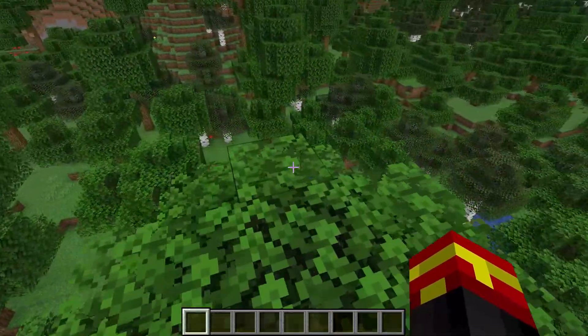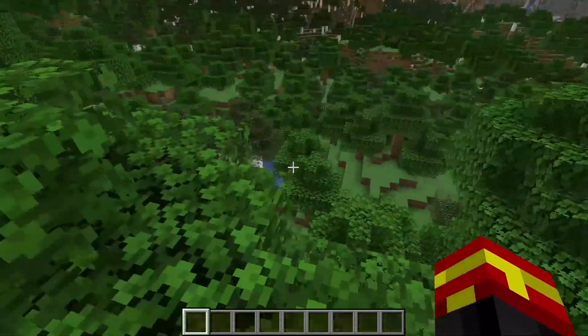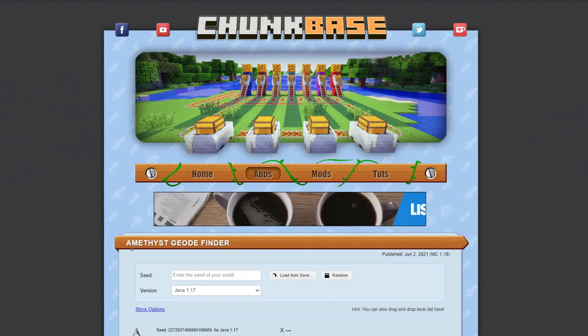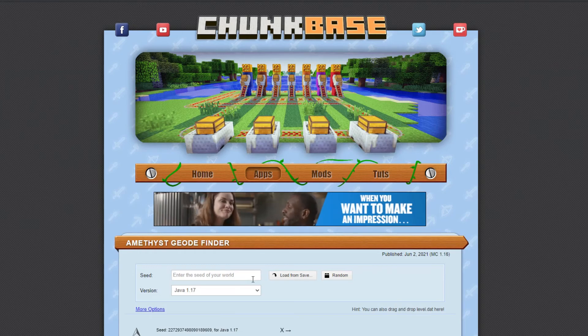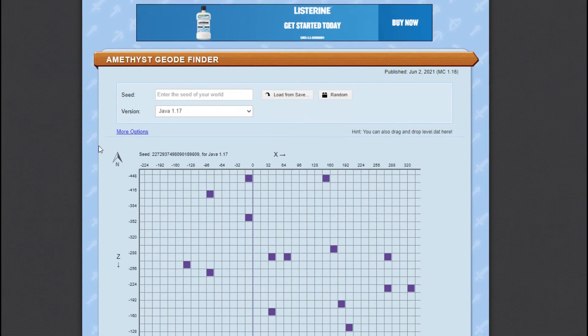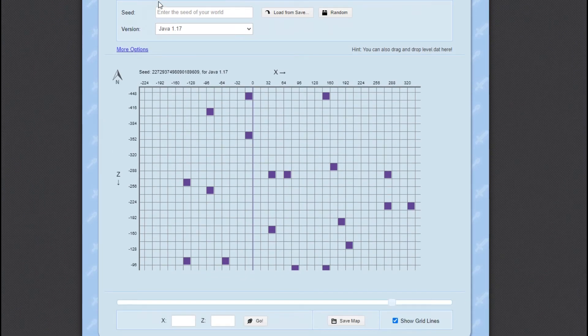Now I'm going to show you how to find the nearest Amethyst Geode. This is the online tool — the Amethyst Geode Finder at chunkbase.com. I've used this website before and it has its own Amethyst Geode Finder. I'll leave the link in the description so you can get to this page. There is an input field where you can paste your seed that you copied from your Minecraft world.